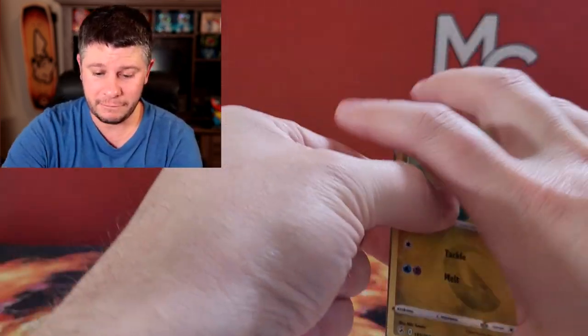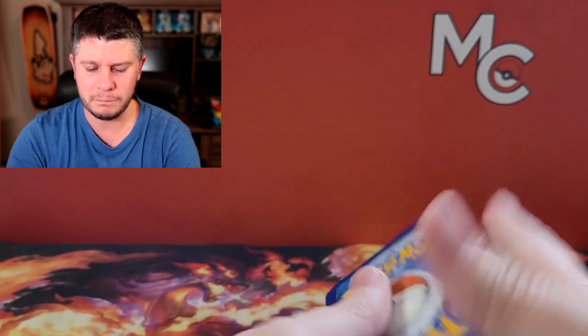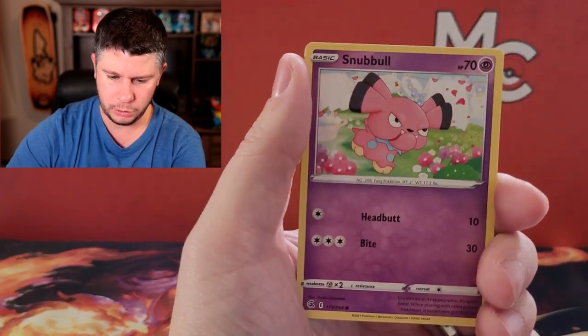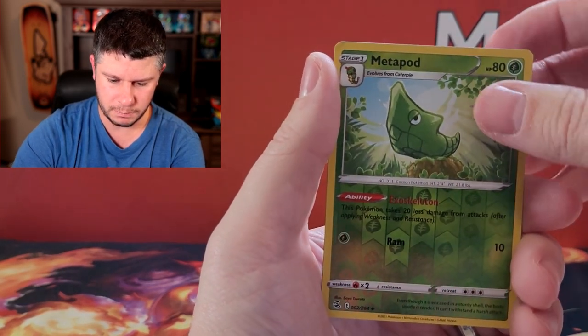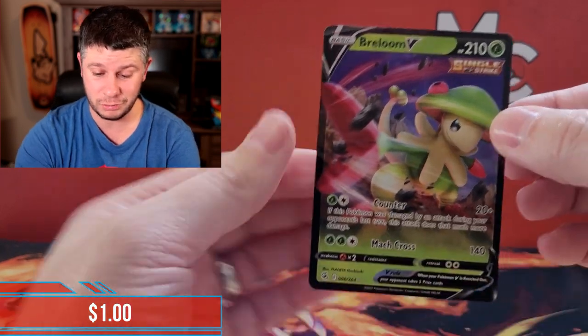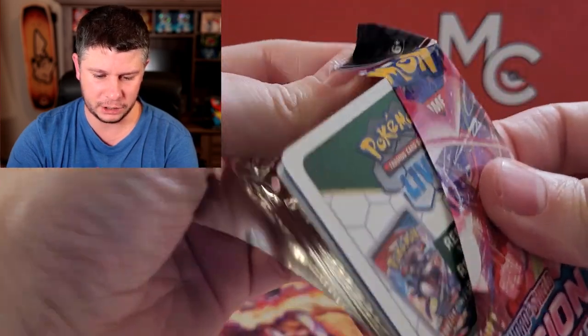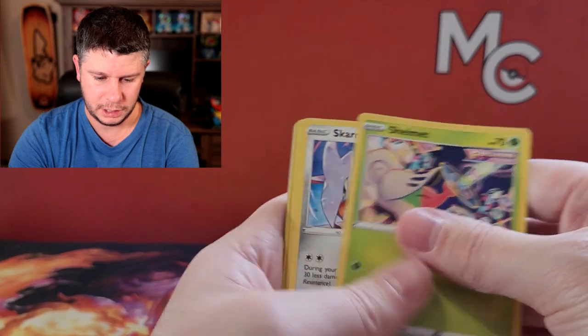Same pack selection — Lost Origin, Astral Radiance, and Fusion Strike. We're gonna start with Fusion Strike; it would be really cool to get that Mew V-Max alt art. I still need the Mew V-Max. We got a Quick Ball, Goomy, Barracuda, Geodude, Sizzlipede, a reverse Metapod, and we're starting with some ultra rare goodness — probably only 50 cents, but it's better than a non-holo.